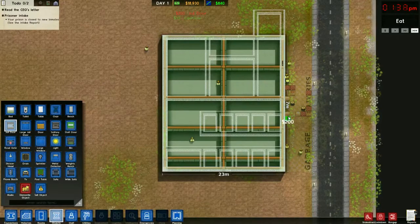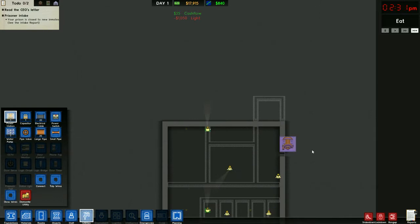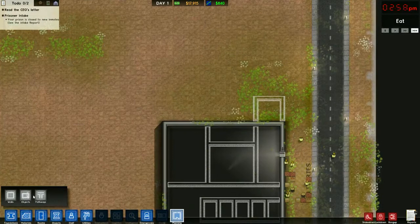It dawned on me that I need to go ahead and prepare for utilities. Let's go plan the utility room.